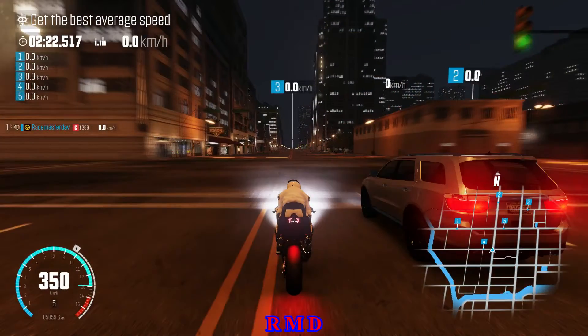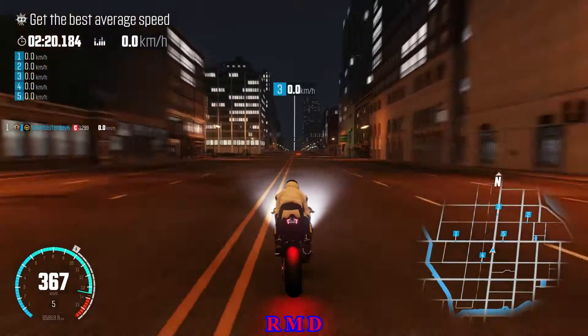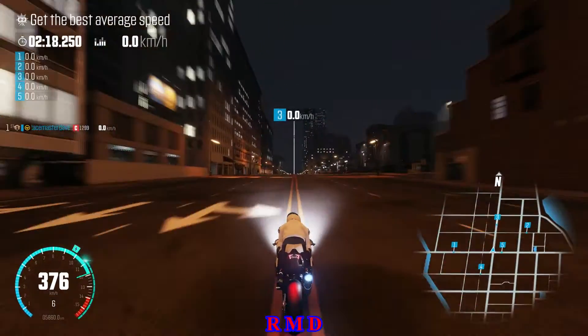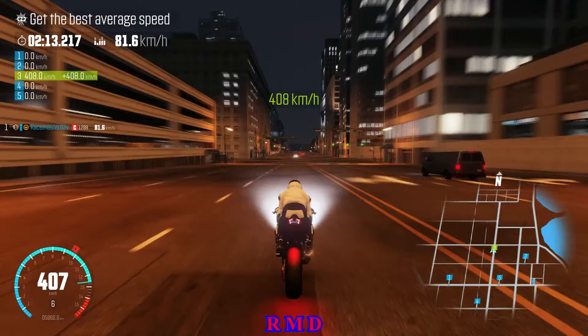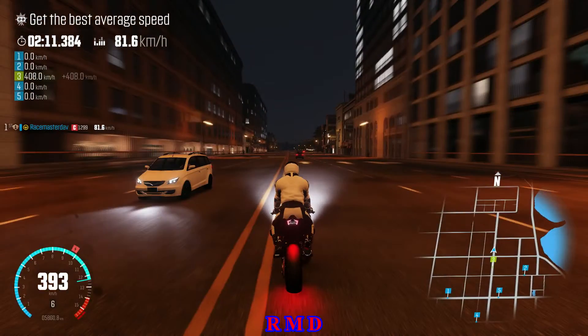Just be careful with the jumps if you lean forward because sometimes the bike can start doing stunts. So I am saving the Nitro, I am still leaning forward. I will be keeping leaning forward and I am going to hit the Nitro here somewhere at the same time when I am leaning forward. Try to get speed here — 408. Keep on driving.